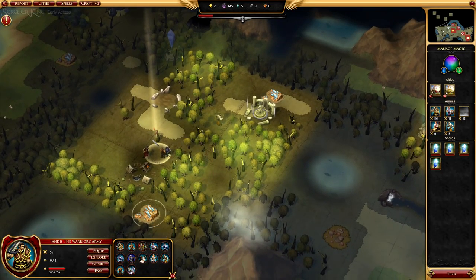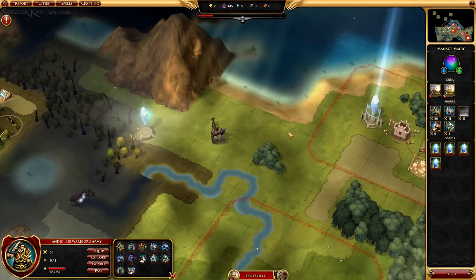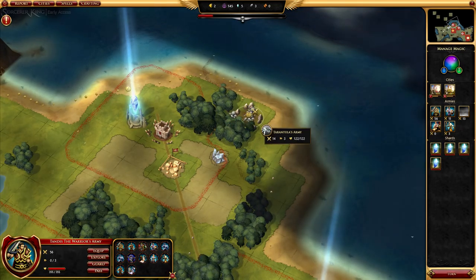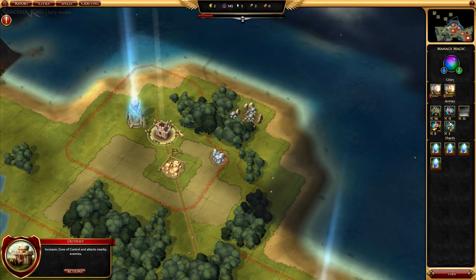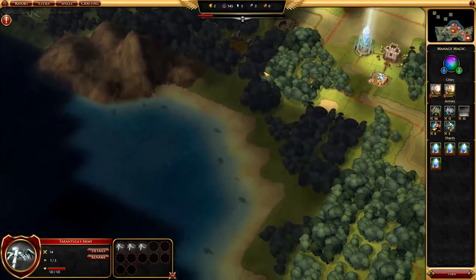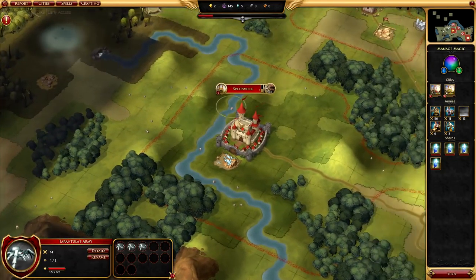You can have multiple armies — if I wanted to split this up, I could select units out and send them off on their own. There are enemy lairs here; for example, this tarantula armory shows 14 strength, so I could break off some units to take them out. You can't build your cities or outposts too close to enemy lairs, so if there's a resource near one you definitely want to take it out first. This game also supports mods.